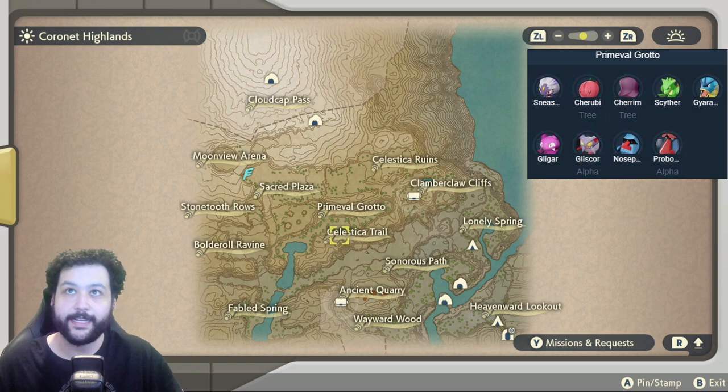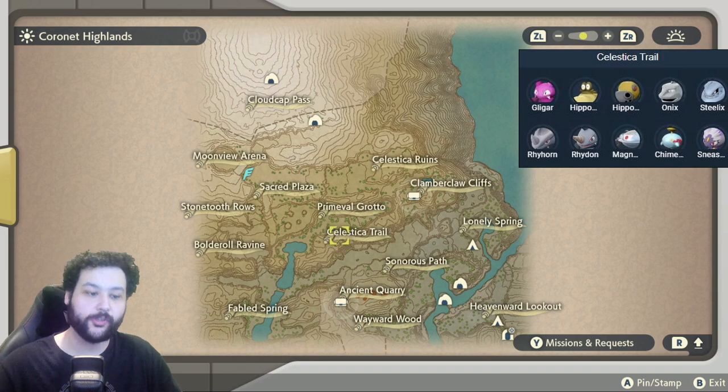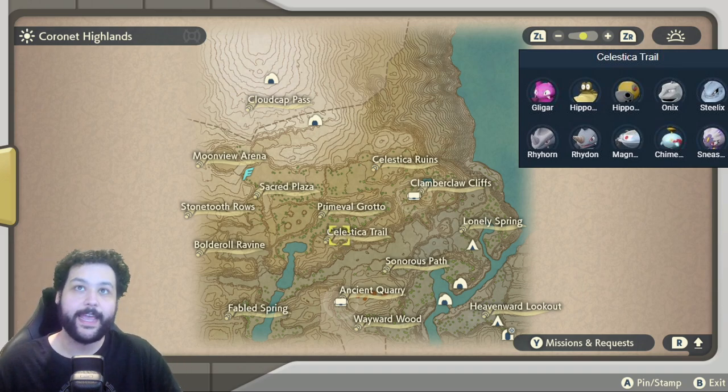Going down from there is the Celestica Trail, another opportunity to get Magnezone. Hisuian Sneasels are down here as well, and there's an Alpha Steelix, Rhyhorn, and Rhydon. Both Hippopotas, Hippowdon, Gligar, and Chimecho also appear down here, which is very cool.